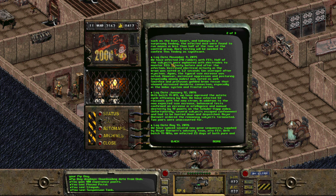November 9, 2075. We have infected 218 rabbits with FEV. Half of the subjects were implanted with electrodes to monitor EEG activity before and after the infection. Increased electrical activity in the brain was noted on average 3.2 seconds after injection. Again, the typical size increase was noted. However, increased aggression and posturing, especially among males, was noted as well.